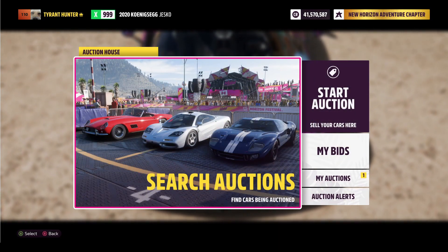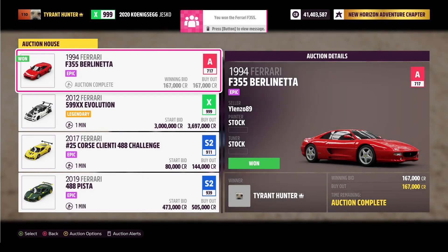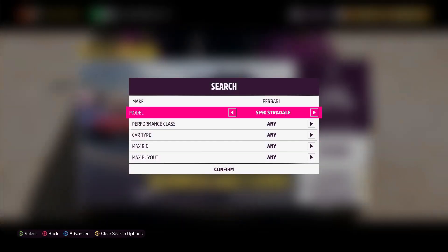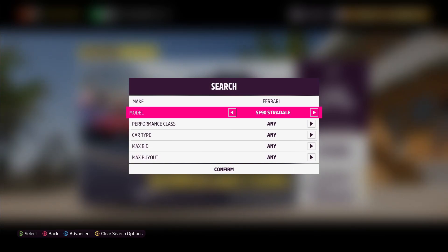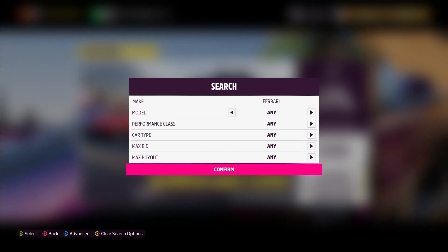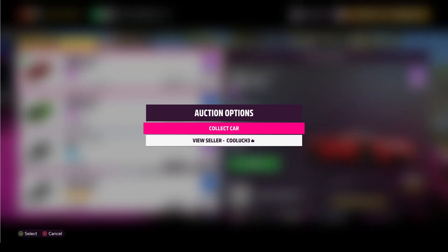Alright, here we go — three, two, one. I'm going to hit search auction right now, just like that. That's how you can get it faster than anybody else. Good thing that one was pretty cheap. So essentially that's all you do — you look up the Ferrari SF90 Stradale. You're going to hit confirm, one pops up, you're going to spam Y, hit buyout, and spam A. So pretty much you hit Y, go down one, and just spam A on buyout. That is how you snipe cars on the auction house.